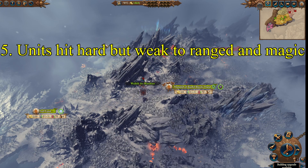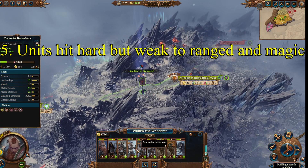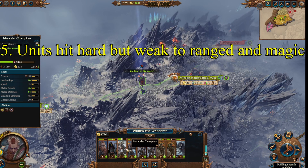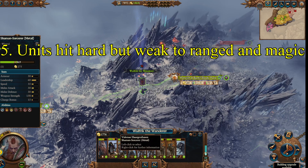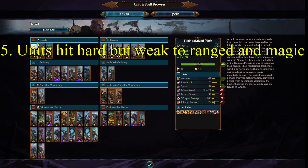Tip 5. Norsca units are extremely hard-hitting. Most of them have armor penetration or really good damage-dealing ability. But they are weak to magic and weak to ranged attacks, so definitely consider taking shielded units if you're going to fight ranged opponents. In terms of magic, the best thing you can do is charge into combat so they hit their own units, or use your surprisingly strong line of mages yourself.